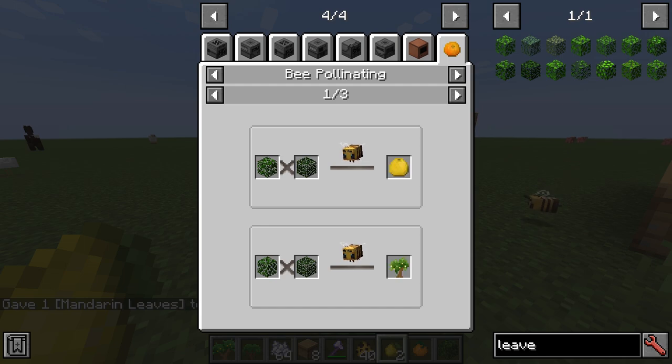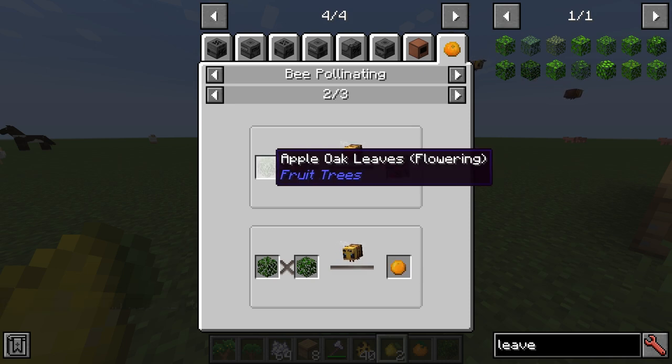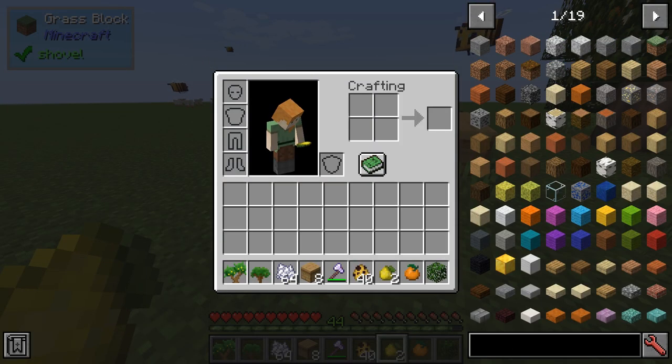So while all this pollination is going on, we'll try some more combinations. Lime and Citron will pollinate, and then Apple Oak and Poppies. Let's get some poppies.